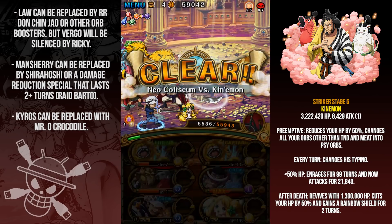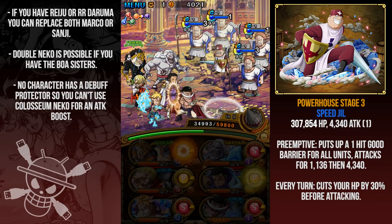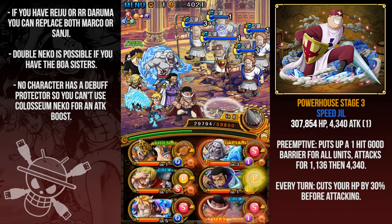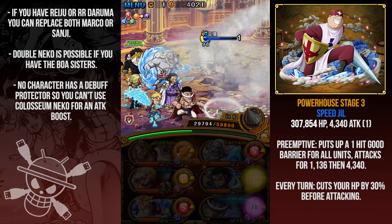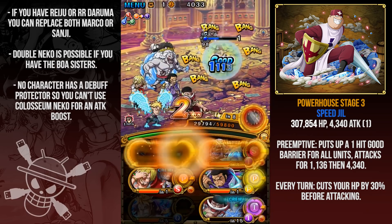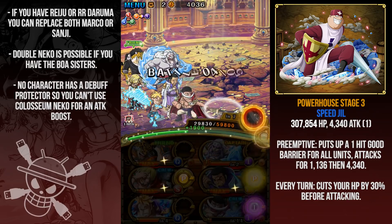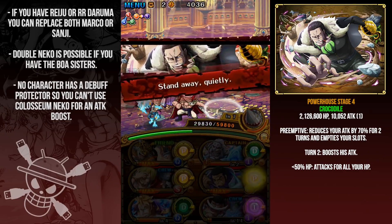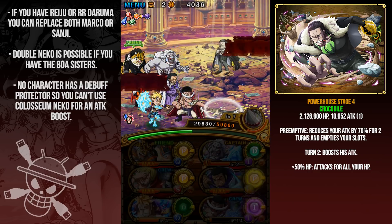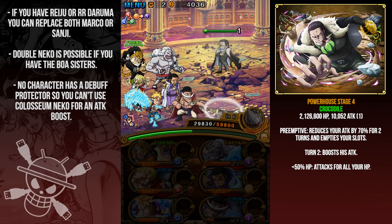On to the Powerhouse version — this one gave me a lot of trouble and it's not a super safe team, but it got the job done. On Speed Joe's stage he has a bunch of dudes with barriers, so I'm just going to use Whitebeard's special to insta-kill all of them, then kill Speed Joe himself. Speed Joe gives you a 2x orb boost and gives himself an INT orb. On to Croc — he has two million HP, randomly locks some units, and empties your orbs.